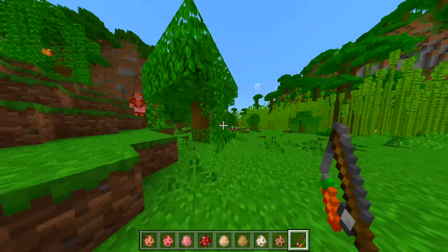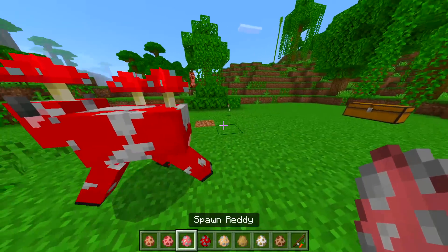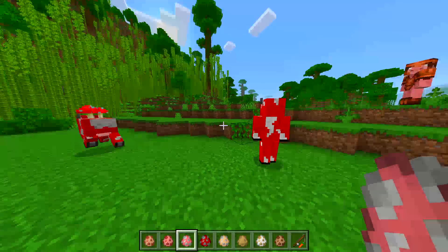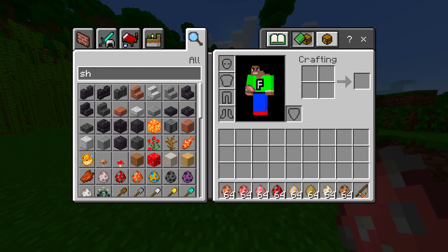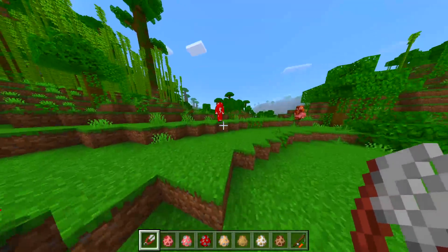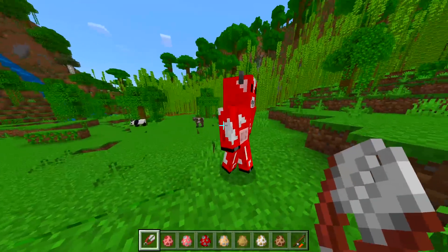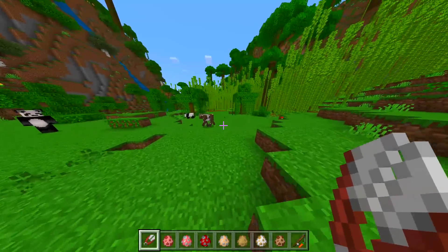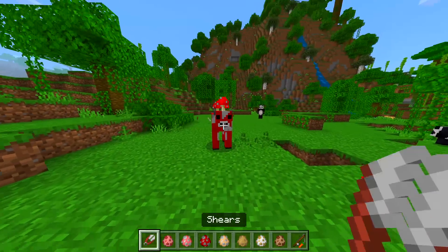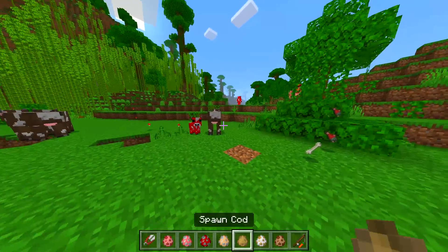Next one we got a Mooshroom Cow and then we got its cursed version. Usually with this one you can use shears — does this turn into Cow Man? No it doesn't — that would have been sick. Actually I didn't even realize it turns completely into a normal cow! I thought it just removed the mushrooms — but no, good to know.